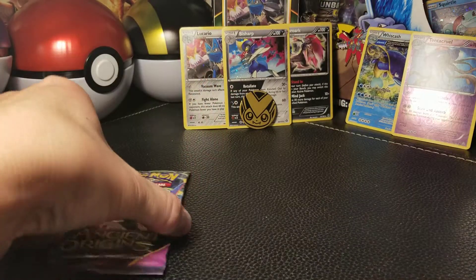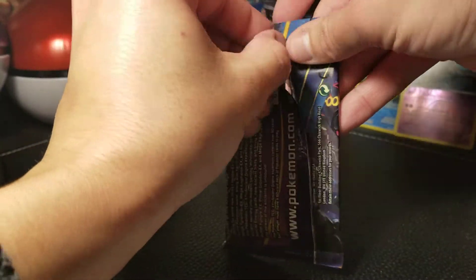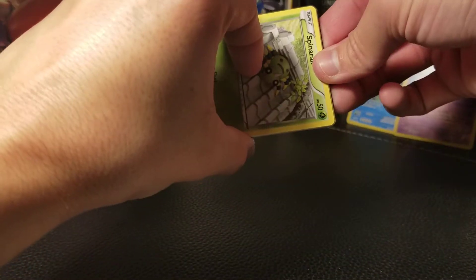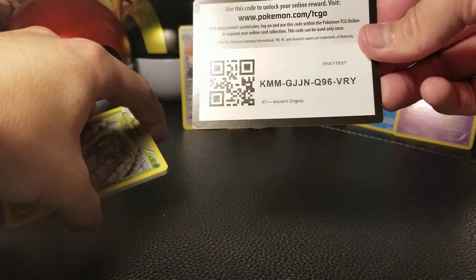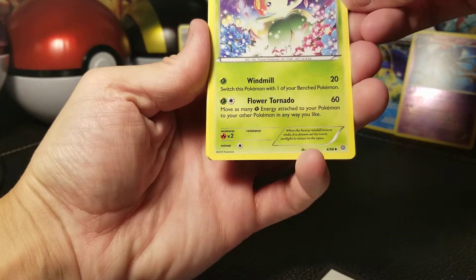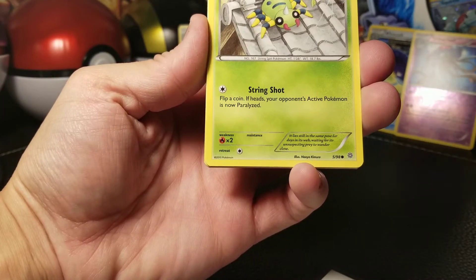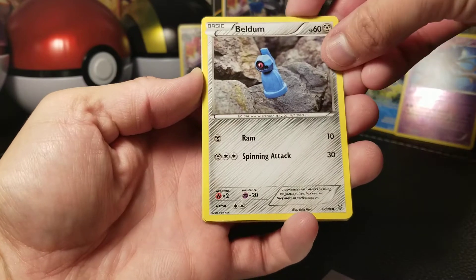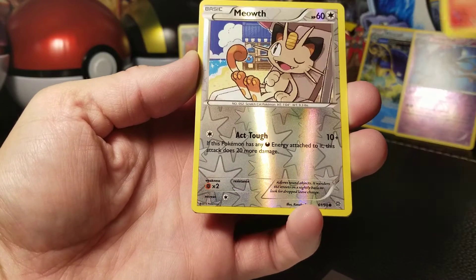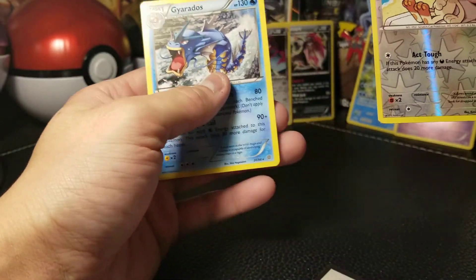Next we've got Ancient Origins to cap it all off. This one opened up very smooth, nice and crispy. There's the code — boom — so three codes for someone today, hopefully multiple people. We've got Bellossom, Hex Maniac, Whimsicott, Spinarak, Beldum, Wooper, Golett, Larvesta, a Meowth reverse, and for the rare on the end we have got a Gyarados. I love me some Gyarados.